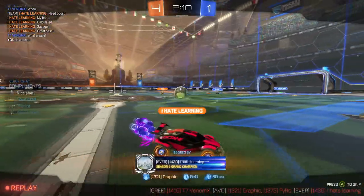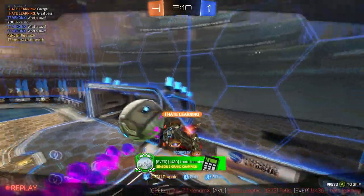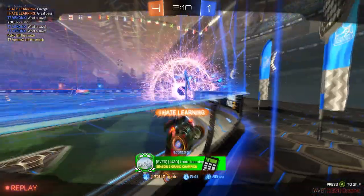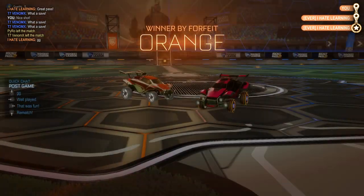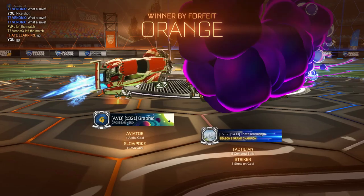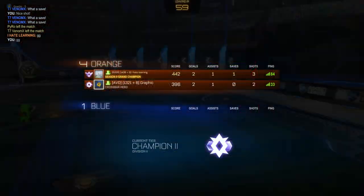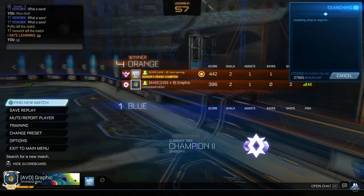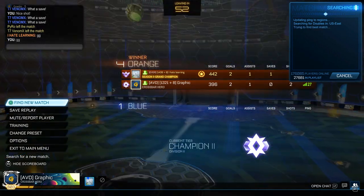Right there, you just got to know what kind of teammate you have, and you can figure that out within a couple of minutes. Like right there, I knew he was going to turn because he is playing kind of aggressive. So we were able to take those guys down 4-1. I believe those guys were high champ too, at least. Took them out — we're going to start up another search and see what happens the next game.